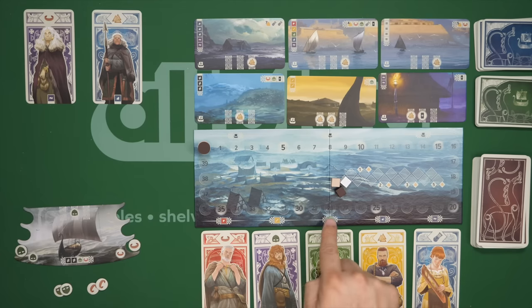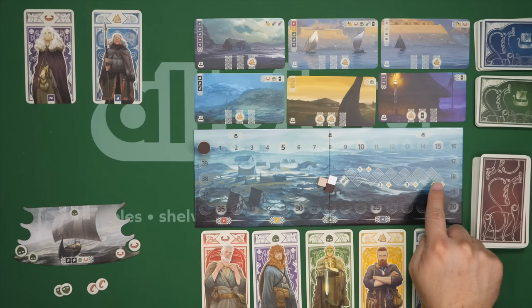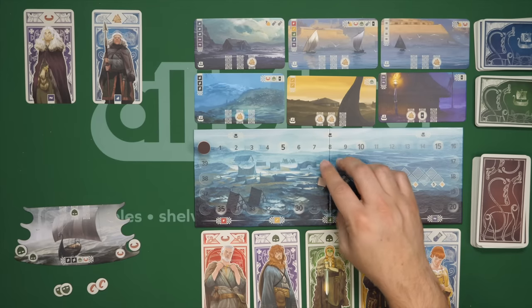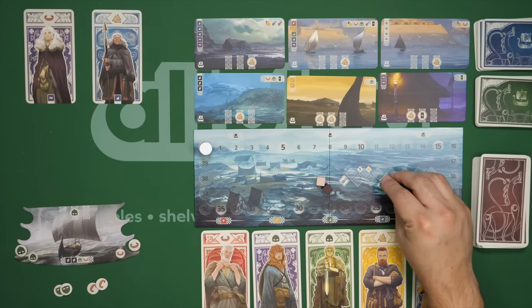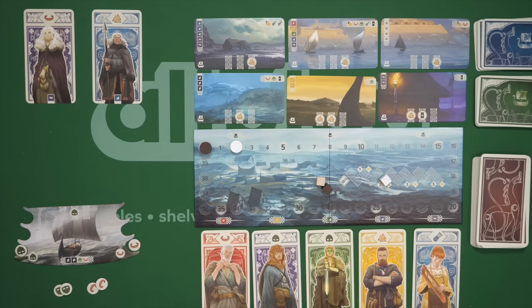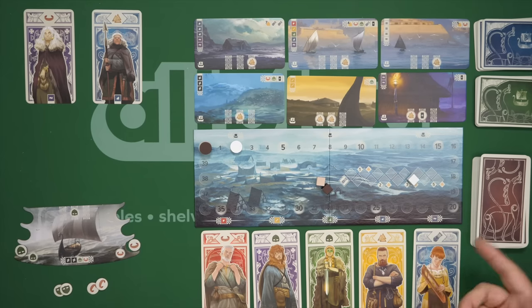On your turn, you do two steps. The very first step is the reputation step, where you are going to check if you are far enough up on the reputation track over here to make some victory points. For example, if I have this piece up to this spot, I am going to, at the beginning of my turn, get two victory points. If it is all the way up to this one, then I get three and so on.